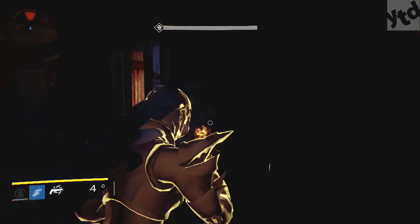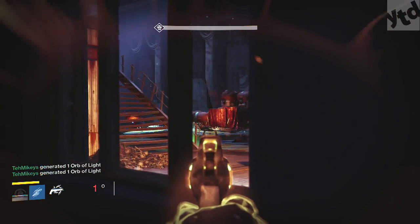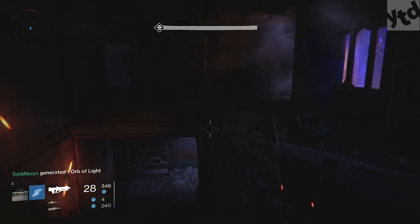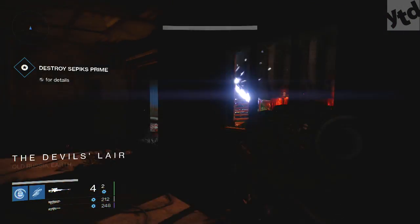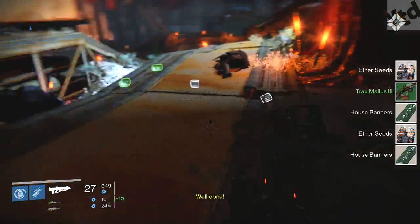This is where my Gunslinger came in handy — I could take down the Noble Shanks because they're kind of annoying with their solar shields. I also brought out Icebreaker so you can refresh your ammo for whatever sniper you're using. Just lots of pop shots, ducking and diving. There's no point leaving the room — you can sit here the whole time. It's really easy. Stay in this room and don't go down below because that'll script the spawns.